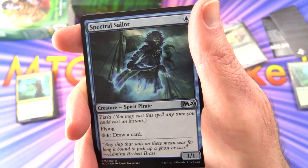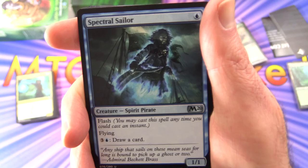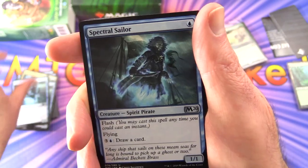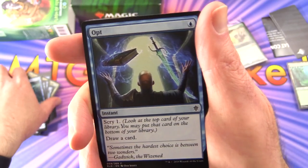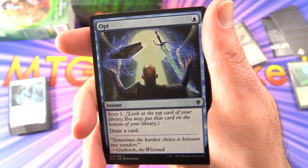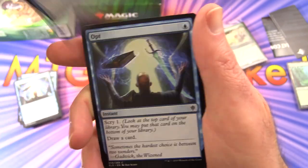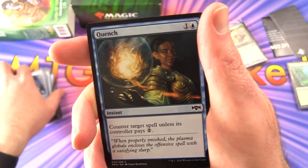Spectral Sailor — Creature Spirit Pirate, 1/1 for a single blue with Flash and Flying. For three and a blue, draw a card. Four of those. And Opt — Instant for a single blue: scry one, draw a card. You'll want to use that to get the cards you're looking for — that's one of the common control strategies. Four of those.